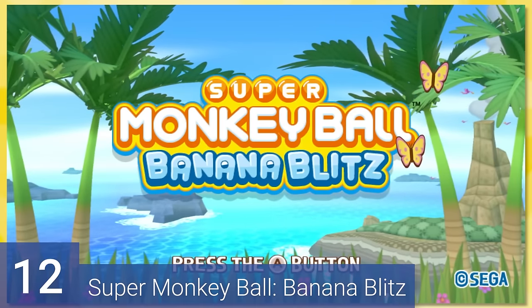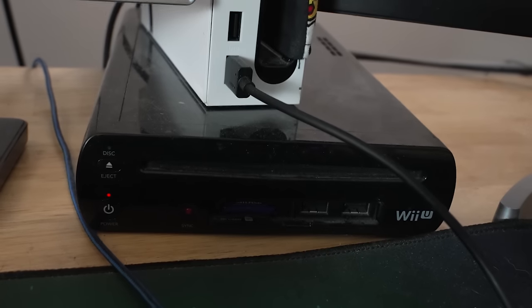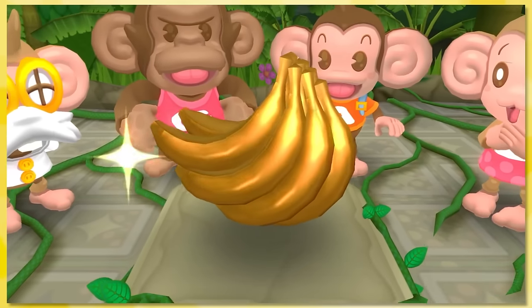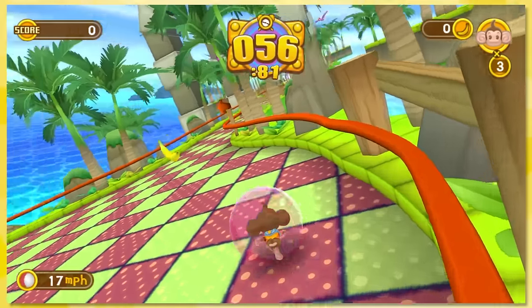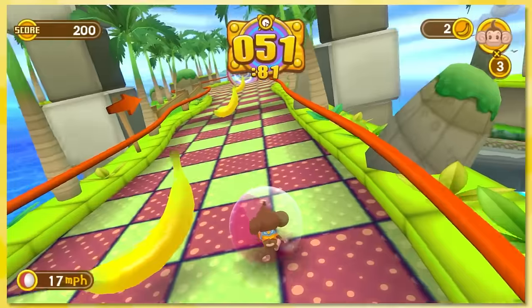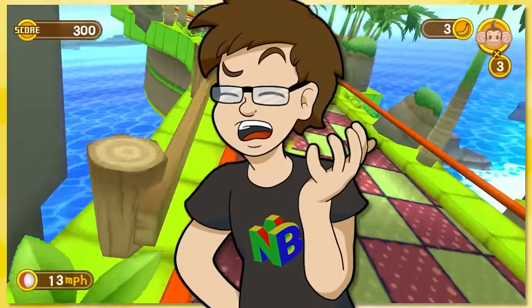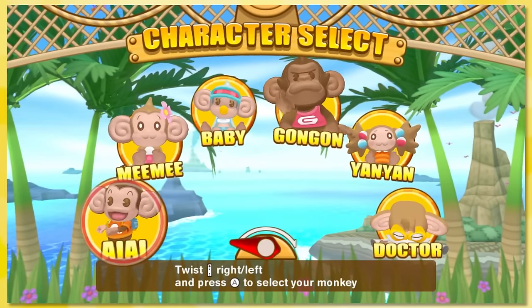Number 12: Super Monkey Ball Banana Blitz. While this may have been the best-selling Monkey Ball title, as well as a launch title for the Wii, the main gimmick, as you'd expect, is motion controls. Banana Blitz runs a mile with that gimmick and incorporates it into the entire game — the freaking menus force you to twist your wrist for navigation.